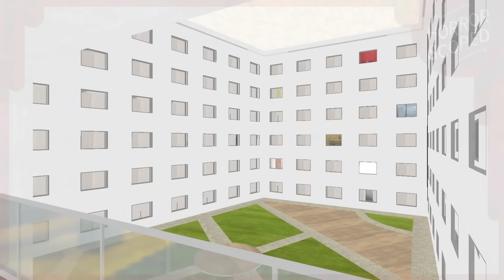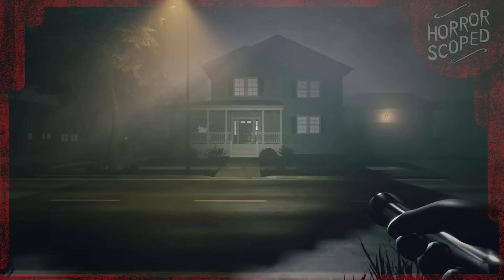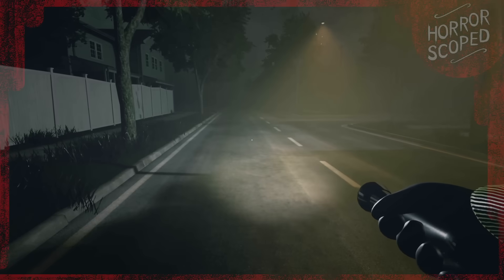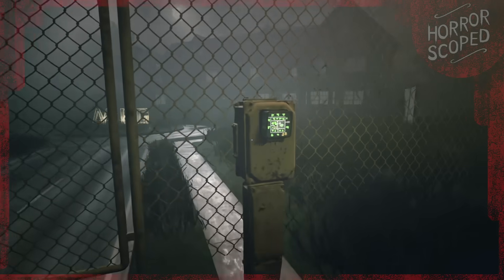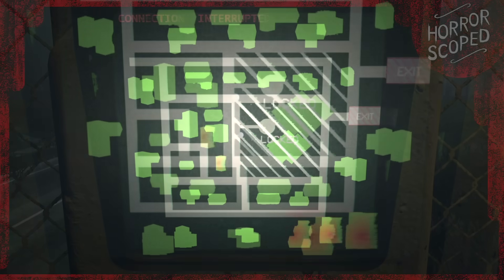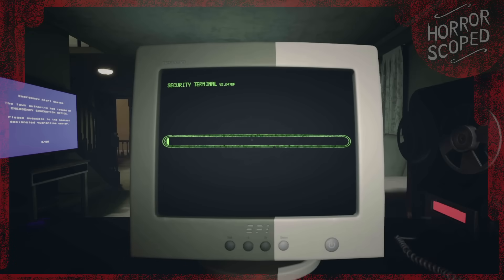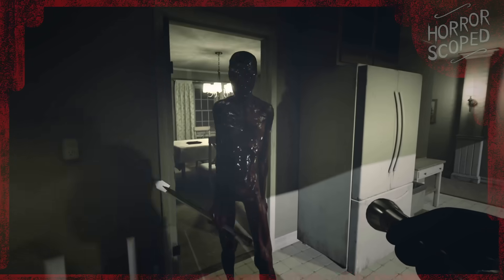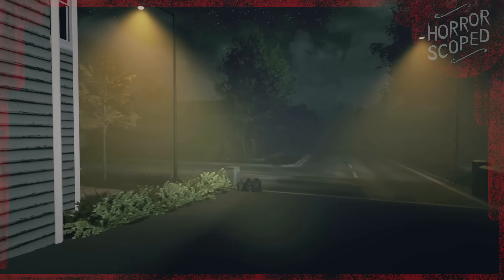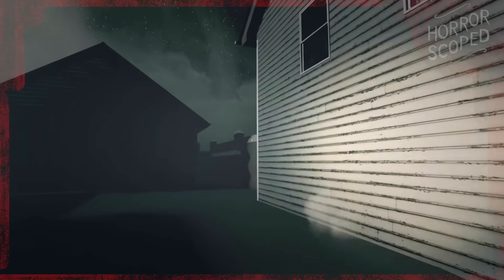Let's jump ahead to Level 9: the darkened suburbs. We load in on the sidewalk of a foggy suburb in the dead of night and after exploring a bit we come to the entrance of the abandoned outpost. Your goal is to enter the homes highlighted on the screen and activate the security terminals inside. Some houses are guarded by a Wretch you'll have to evade, and you're not safe outside either since the neighborhood watch roams the streets and will pursue the player if spotted.